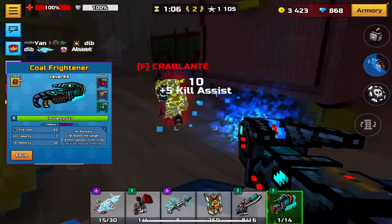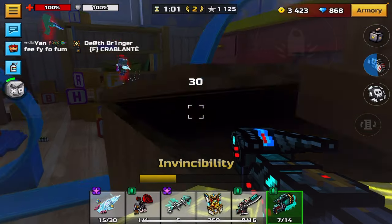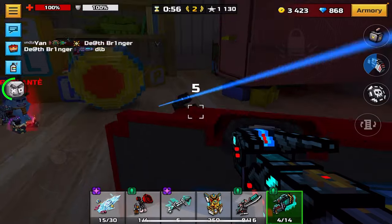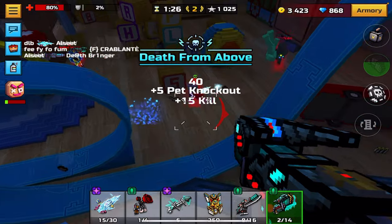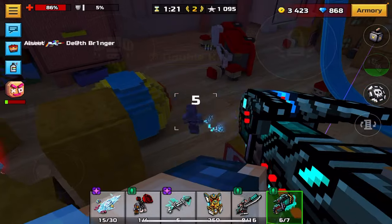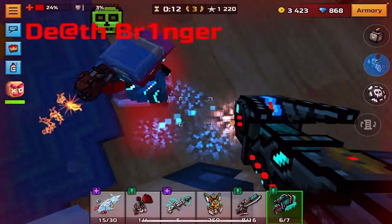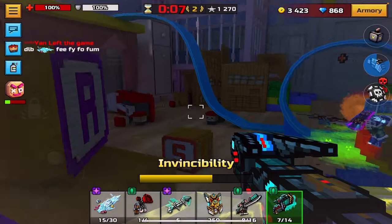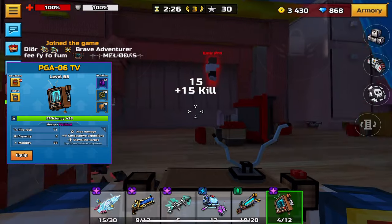Coal Frightener comes in at number 11. You might not like seeing it on the list — its base damage is only 145 — but it inflicts the cursed debuff, making it a guaranteed two-shot every time. Your gameplay is actually going to be pretty great. You can two-shot everyone and rocket jump with it, it has a decent AOE, and overall it's a well-rounded heavy that definitely deserves to be on the list.